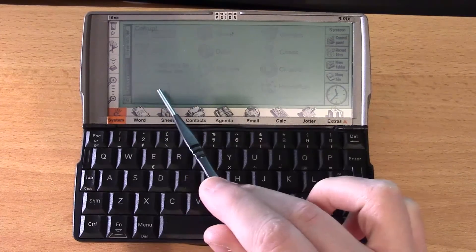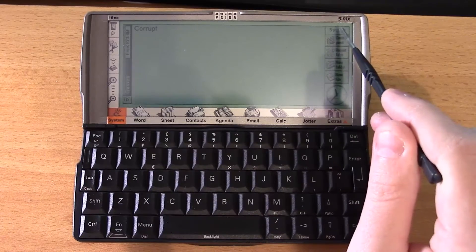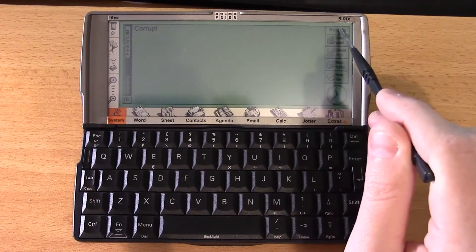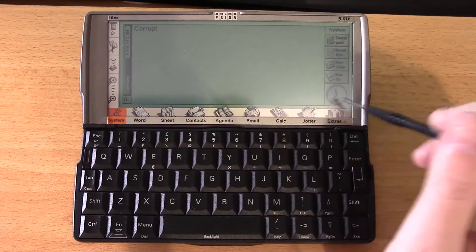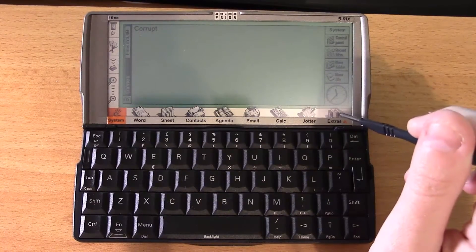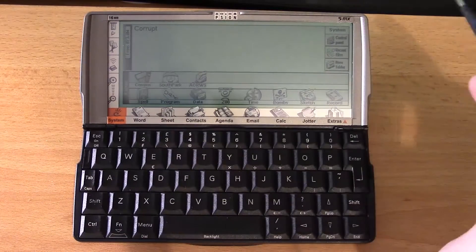I've called it Laugh there - that was just a file I went to before. It came up as corrupt because I haven't done the format properly. It's a bit bloody annoying. Anyway, as you install the games, they go under Extras and you get individual icons for each one.